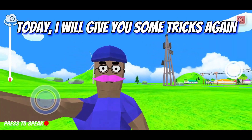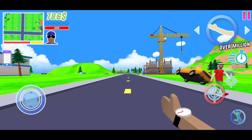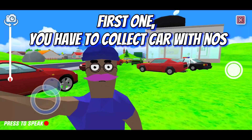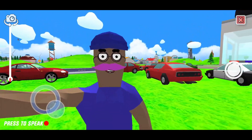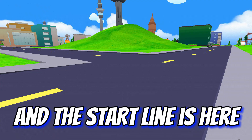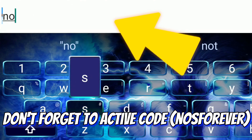What's up dudes, today I will give you some tricks on how to make cars rain like this. First, you have to collect the car with the nose, and then create a ramp here. The start line is here. Don't forget to activate the code nose forever.